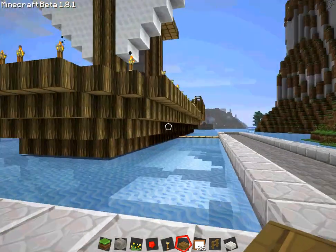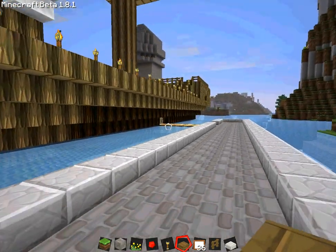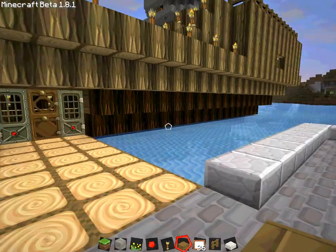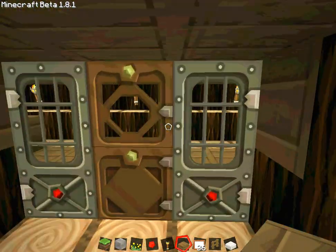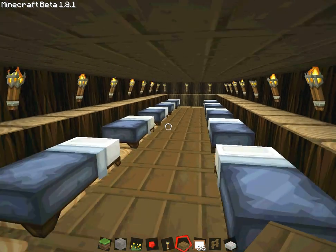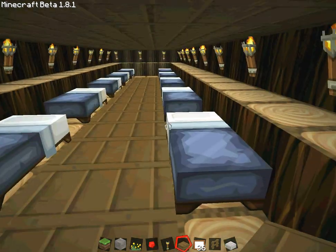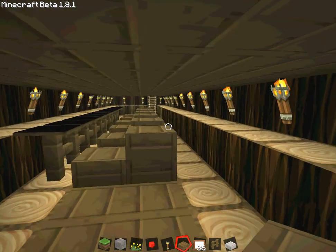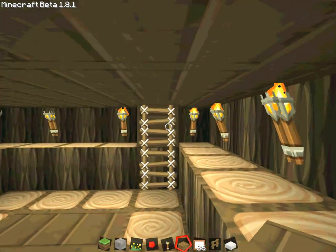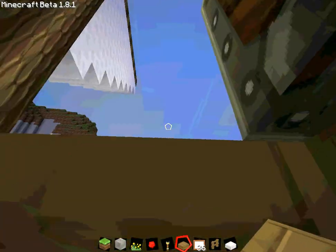And then this is my docked boat that I built. It's pretty simple, but I like how it turned out. I tried to base it off the boats from another game I played called World of Warcraft. This is where the crew would sleep down here, and this is where they all eat. And then right here — that's how you get on deck.